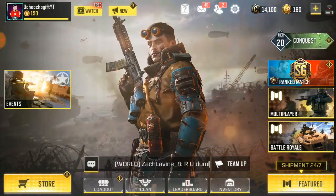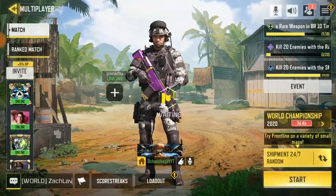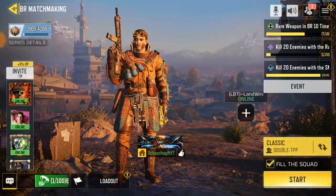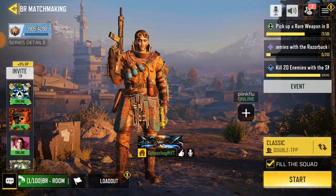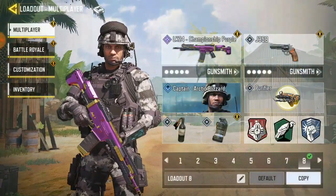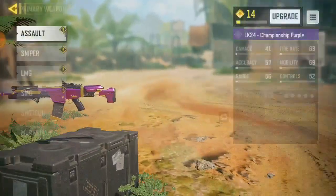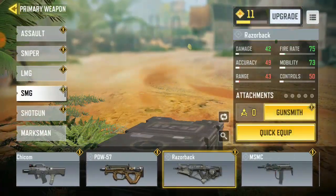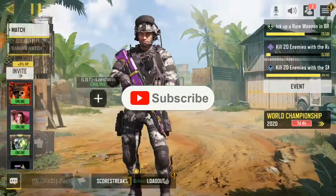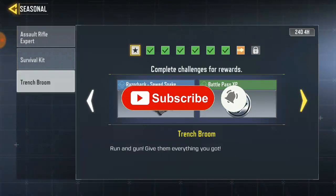unlock the new gun that is out in COD Mobile, which is called the Razorback. Everyone is getting the Razorback for the new COD Mobile Season 9. If you go to your loadout and click on SMG, you're gonna see a Razorback without the epic skin. This is the Razorback — everyone has this right now, and it should unlock in the new Season 9.